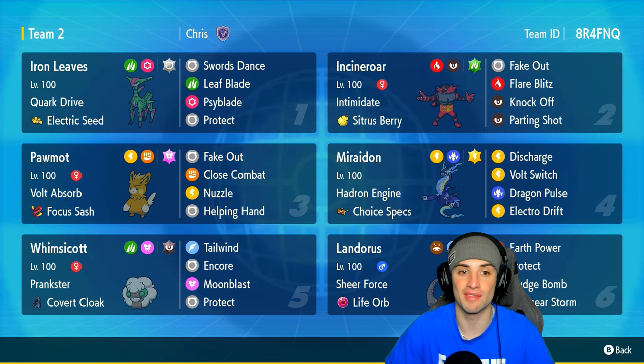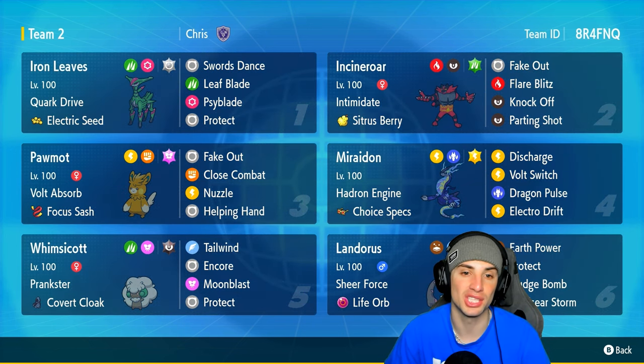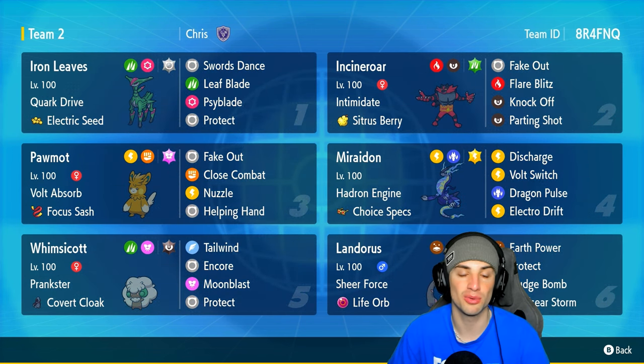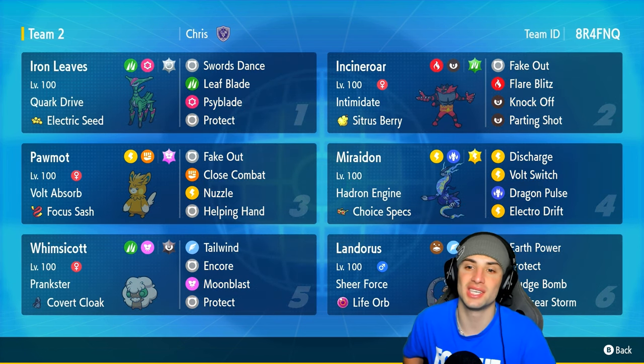Iron Leaves has Quark Drive and Electric Seed, but it also has Swords Dance. Swords Dance allows us to go plus two on attack, making Leaf Blade and Psyblade pretty much one-shot any single Pokemon. Palmont is in our third slot with Volt Absorb, Focus Sash, Fake Out, Close Combat, Nuzzle, and Helping Hand to make Miraidon do even more damage.